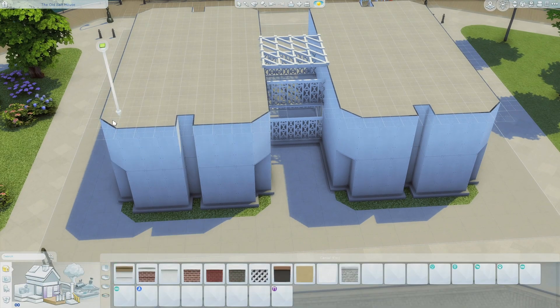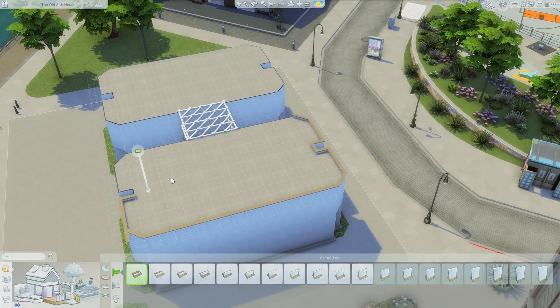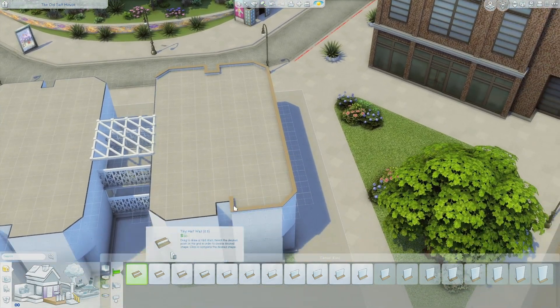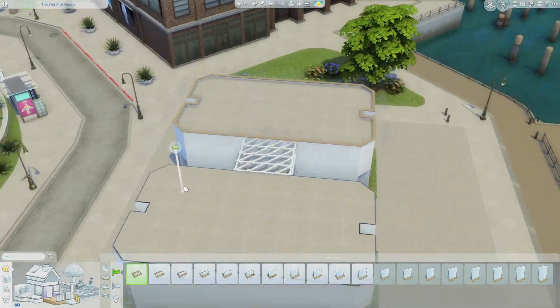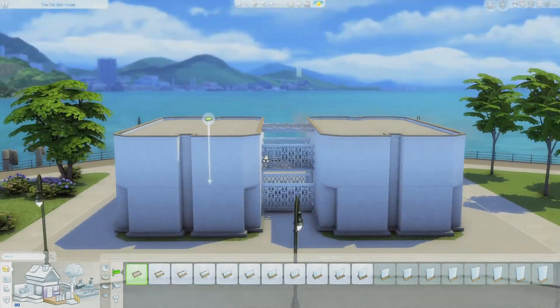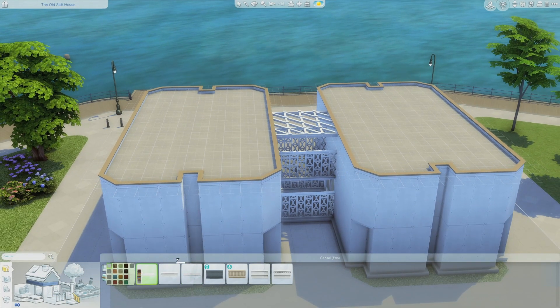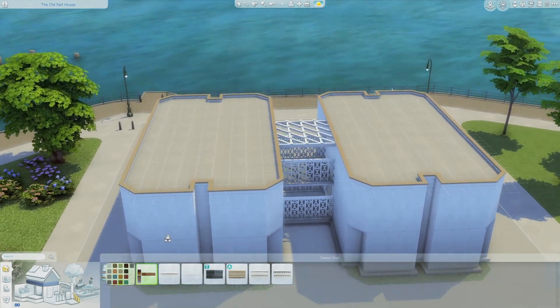I always put like a half wall so it kind of looks like you can go up on the roof maybe, because I didn't want to put a traditional roof. I just thought that looked good, and I really like the placement of this apartment - it's at the Old Salt House, which used to be like a factory or something.